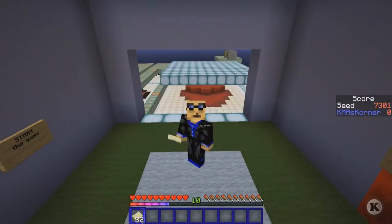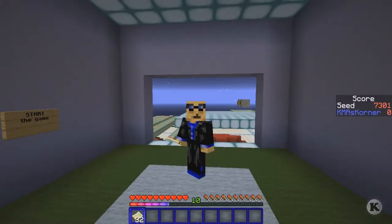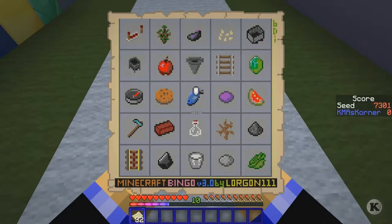Hey, it's KMA! How's your day? Welcome to the corner. We're back on bingo - we're gonna try seed 7301 to get five in a row. Let's take a look at the card. I've already chosen which one I'm gonna do.